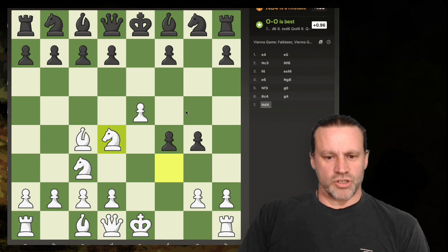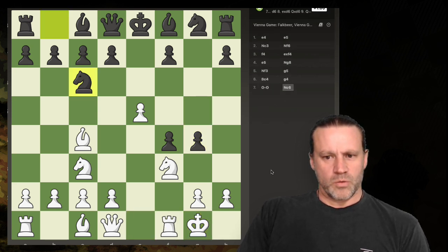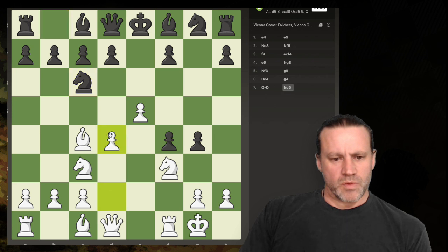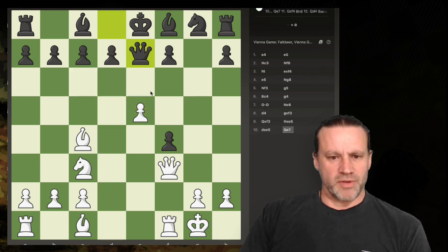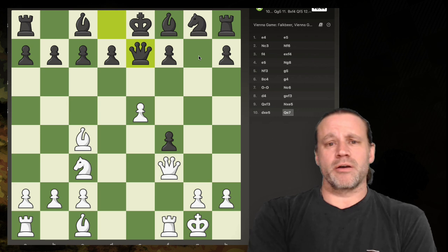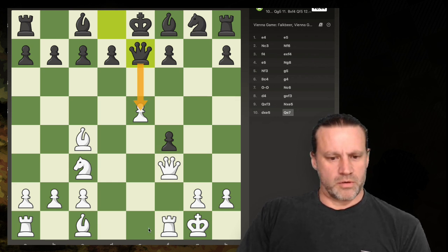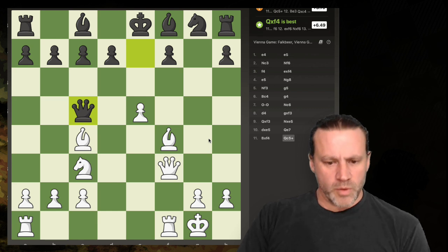Wow, then it doesn't want to take the knight. This is a really interesting position because what it's saying is that the material here doesn't matter because white has such a strong advantage in terms of development and attacking opportunities. Now it's completely winning, completely winning, completely winning. This is going into my notes. Queen can't take the pawn there, so I should probably take that — oh, that's just queen takes f4 is best.